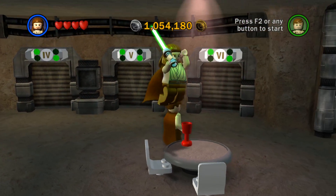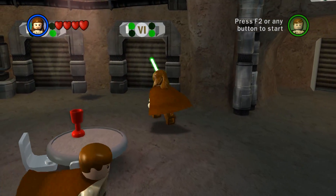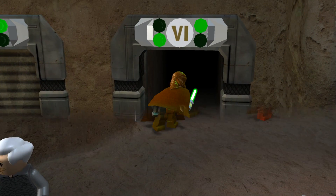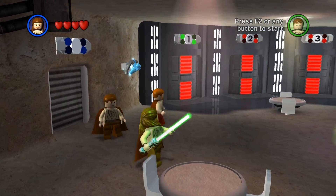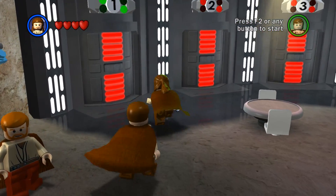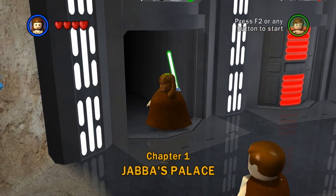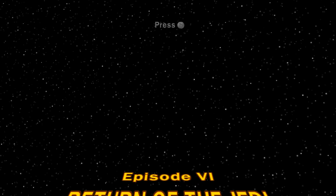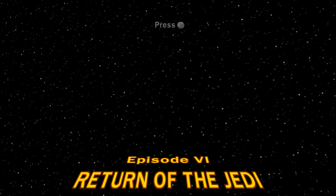Hello Zeebird, welcome back to LEGO Star Wars: The Complete Saga. Today we are going into Episode 6, Return of the Jedi — the final episode in story mode — starting with Chapter 1. Chapter 1 is Jabba's Palace. We're going into the final movie of the original trilogy, Episode 6, Return of the Jedi.